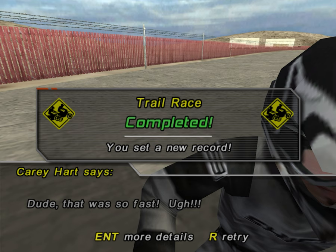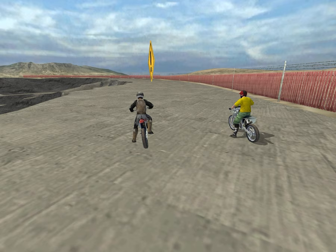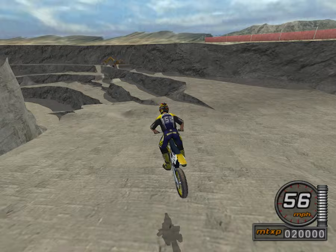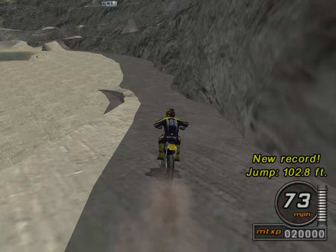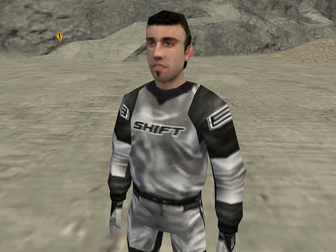Dude, that was so fast! Man, you tore this place up — what have you done to your bike? Let me check that thing out. Alright, Carry Hart wants to steal our bike apparently because he thinks we're cheating. Calm down, Carry, we're good. Let's go down to the bottom of the quarry — there's a lot of different objectives to complete. We'll go to this guy first right here. Is this Carry again? So many Carry Hart objectives.